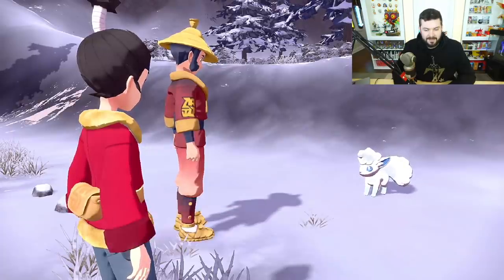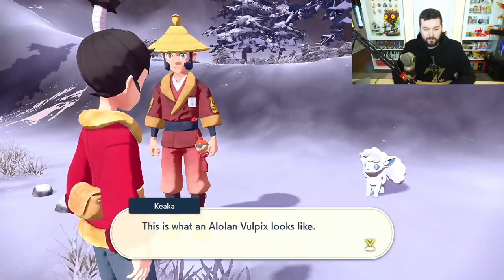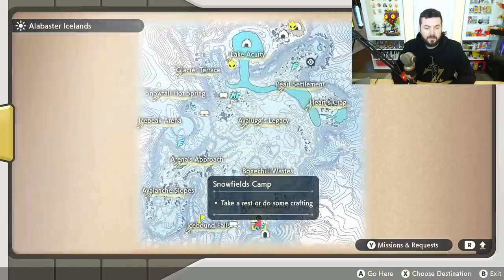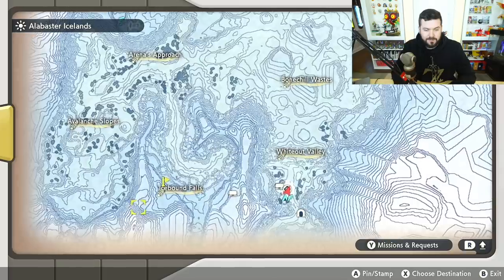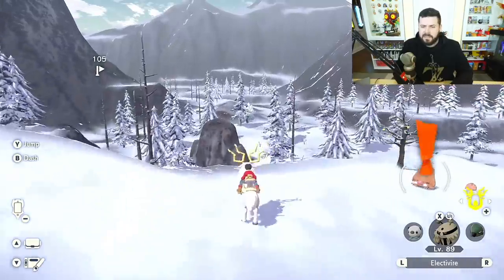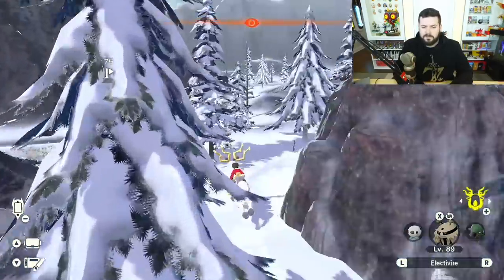This is what Alolan Vulpix looks like — they blend right in with the snow with their white fur. They're going to be located around Avalanche Slopes. I don't have a map of where they are yet, so I'm going to find them and show you where they are, then mark them on the map.